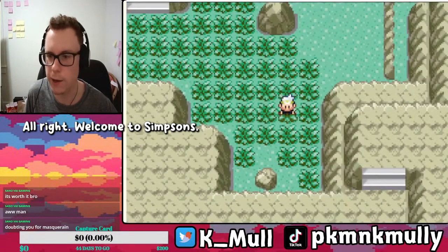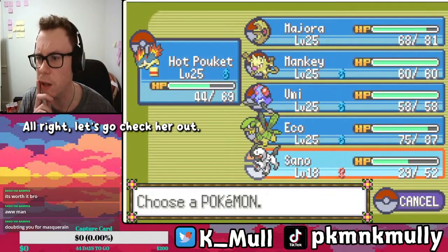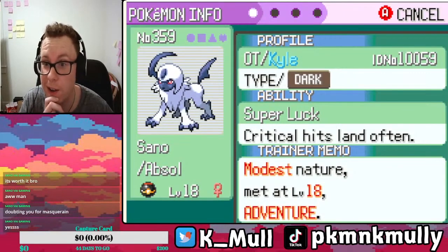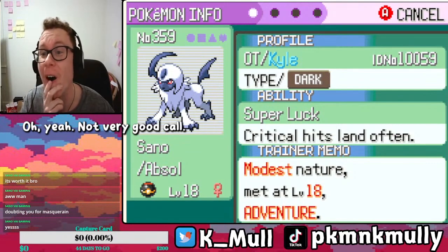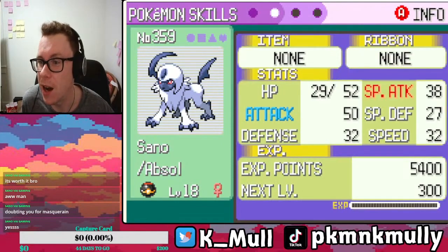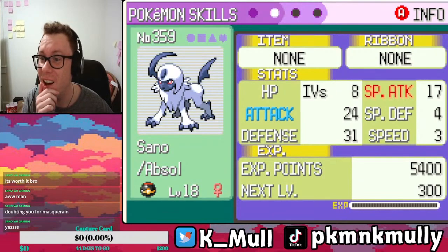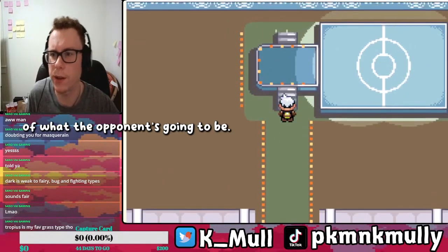Welcome to Simzano — let's go check her out. What do we got? Super Luck — critical hits land often. Oh yeah, very good call. I definitely like this. 50 Attack? We have a good feel of what the opponent's gonna be.